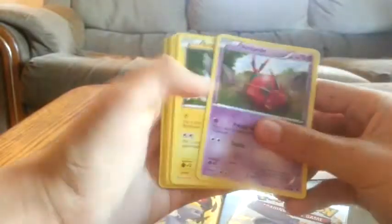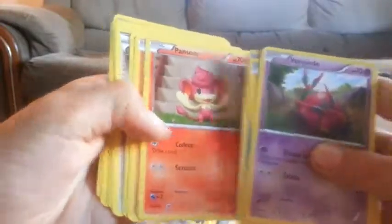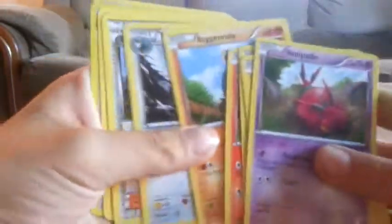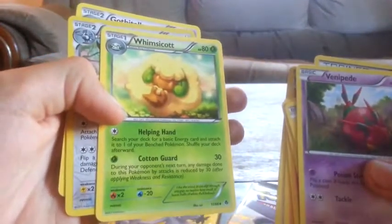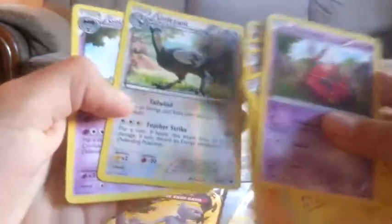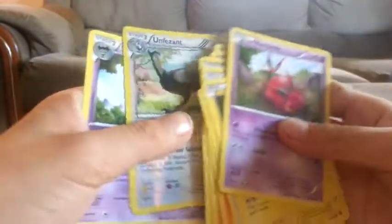I haven't done this card trick in a while. I think I did it correctly. Okay, let's see what we have. Venipede, Emolga, Ducklett, Pansear, Roggenrola, Tranquill, Bianca, Whimsicott — I don't remember that one. Okay, Unfezant, and Garbodor — is that how you say it? I don't know.